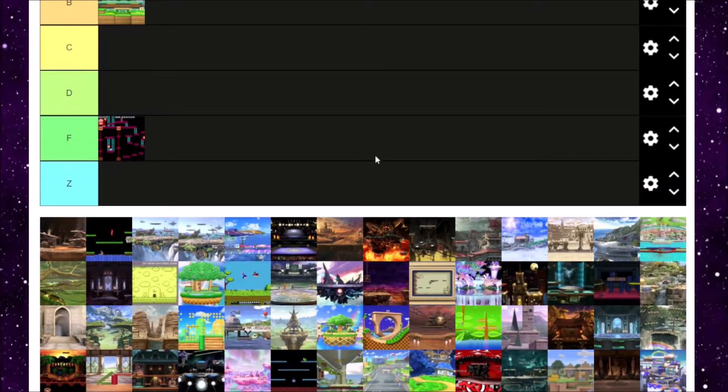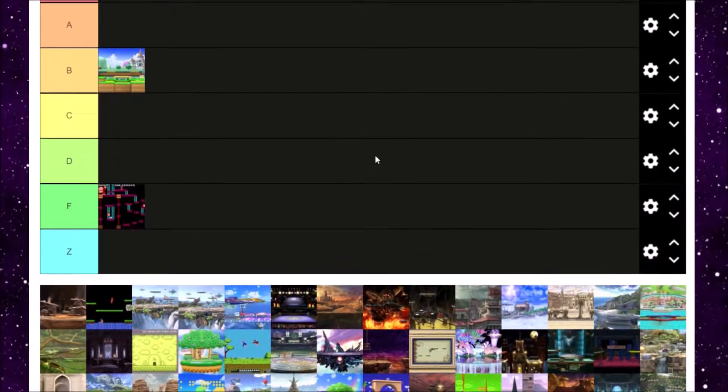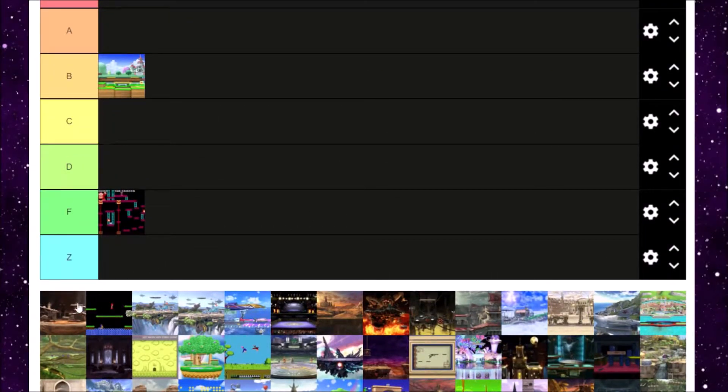Next up is Arena Ferox. I played Fire Emblem Awakening, and this is actually a really cool map. It was cool to see this for the first time when Smash 4 3DS was revealed. I actually really like it. The hazards can get a little annoying sometimes, but most of them are pretty alright. The layout in the picture is probably the best for this level. The no-hazard version is just Final Destination, pretty much. I really appreciate how the stage looks — I'm going to put Arena Ferox in A tier.